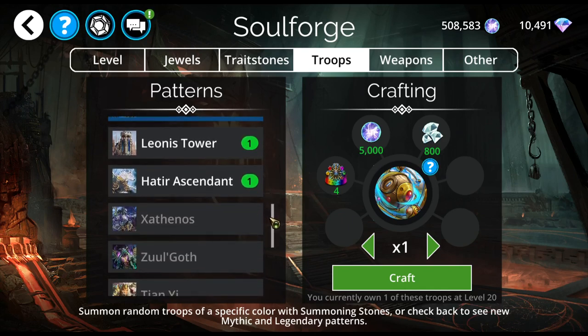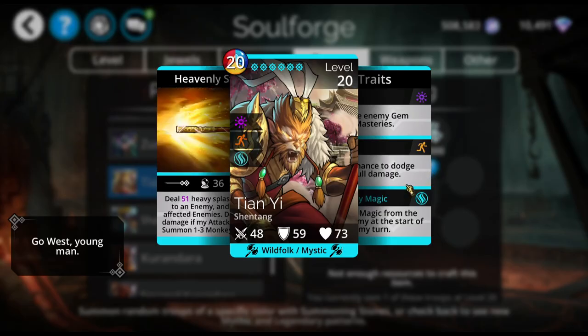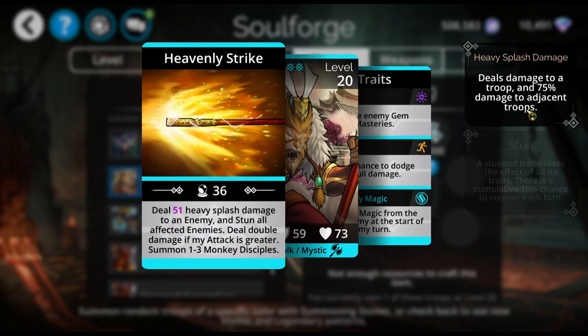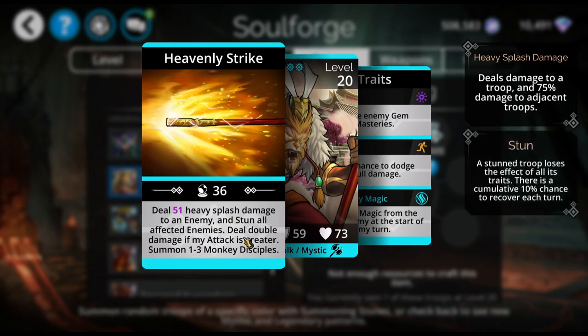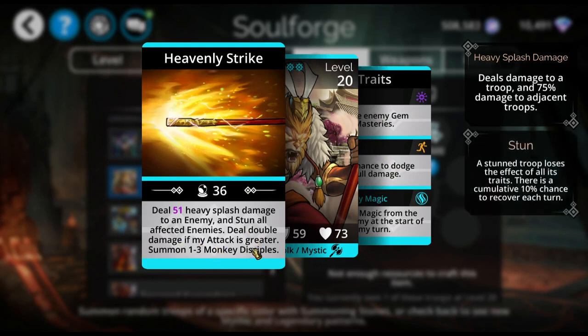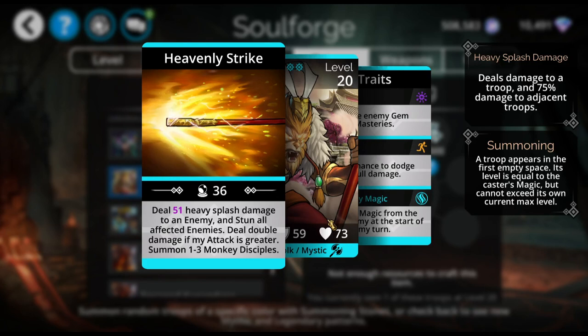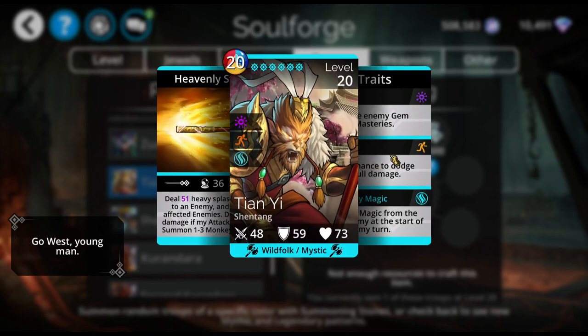As far as the mythics we've got here, we've got Tianyi. I don't recommend crafting it, but I think he's a lot of fun to play with. He does heavy splash damage, which is damage to a troop and then the adjacent troops get 75% of that damage. Then he stuns all affected enemies, which is basically the whole opposite team. That means they lose their traits. He deals double damage if his attack is greater — that's where his strength lies. If you can get his attack up, you're going to do double damage with this splash damage. Plus he summons one to three monkey disciples, which will feed him mana and heal the team as well.